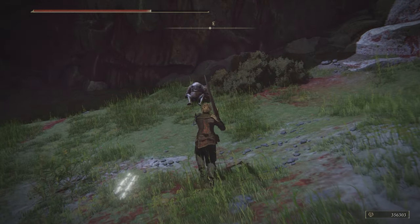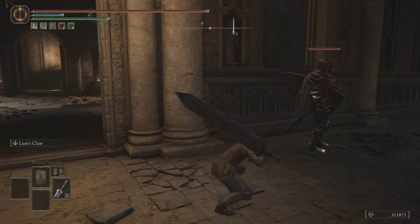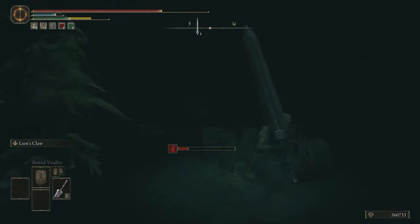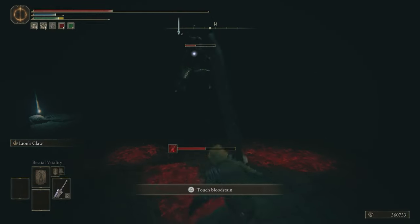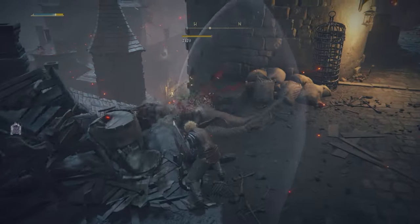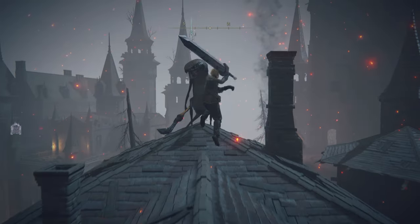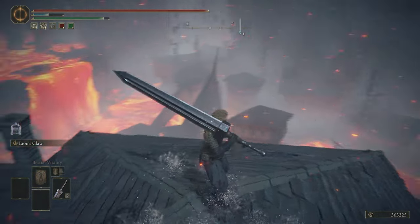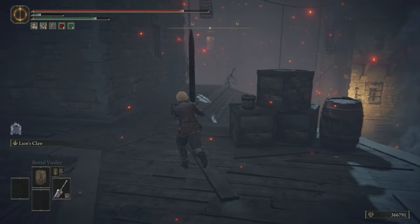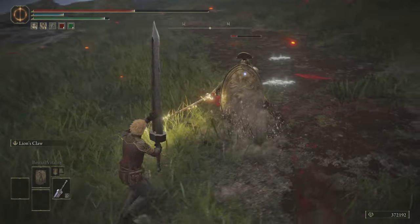Let's get the big one out of the way — the crème de la crème of the colossal sword — the Greatsword. Every Guts cosplayer or strength user has used this sword once upon a time, and for good reason. This is one of the best strength-based options in Elden Ring, and our Cloud Strife build heavily favors strength. We'll also be using one of the most commonly used Ashes of War with the Greatsword: Lion's Claw. This resembles Braver so much that I could not not use it, especially with how much synergy exists between the range, the scaling, and how the Ash of War works.